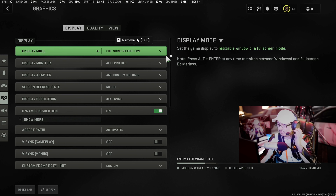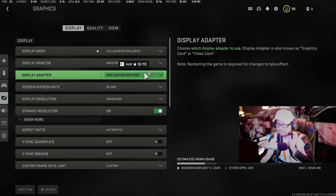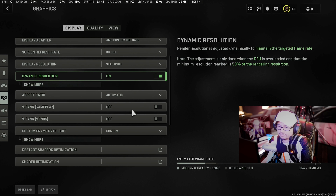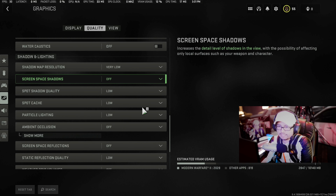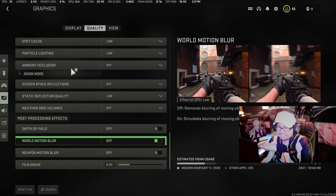Here we go — full screen exclusive 4K 60, Pro AMD Custom GPU, that's the graphics card for the AMD Steam Deck. 60 frames a second — 3840x2160, 60 frames a second. It's smooth, but not quite smooth. We need to make sure all graphics quality is set down to super low, AMD FSR low, render scale to 90 — everything all low, turn everything off. Alright, consistent 30 frames a second — is this the 30 frame cap? Okay, let's go.